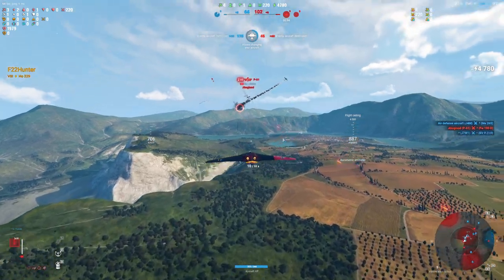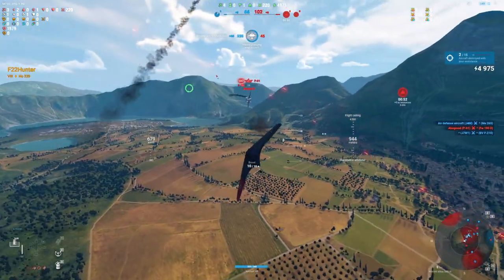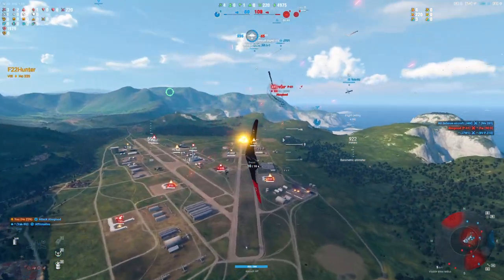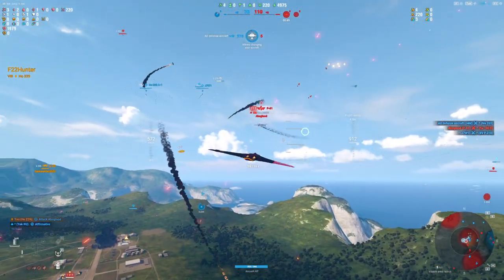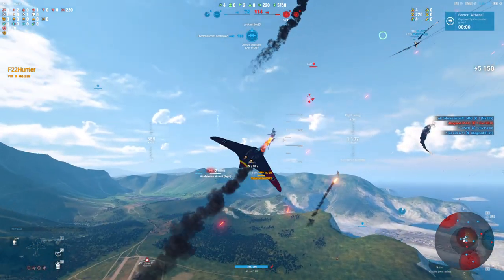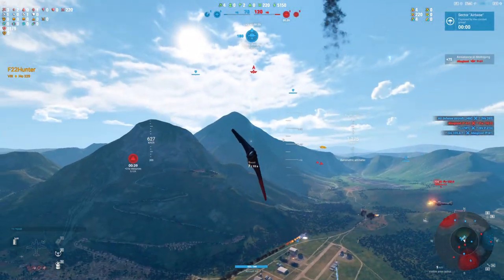We can see he hasn't shifted to tail guns yet. When the player takes control of the tail guns on the P61, it's usually pretty devastating pretty quickly. But Hunter has taken no damage from the tail guns, which means the bots are controlling them and they take time to line up their shot.